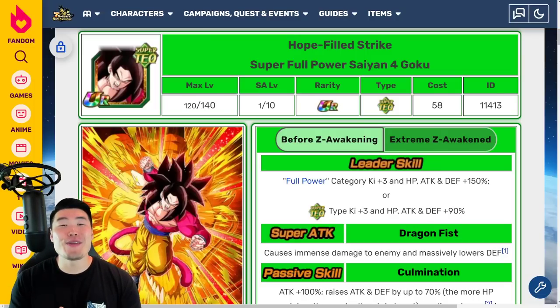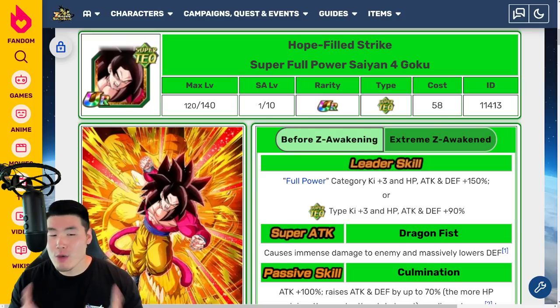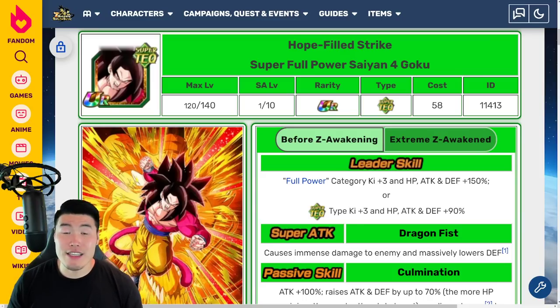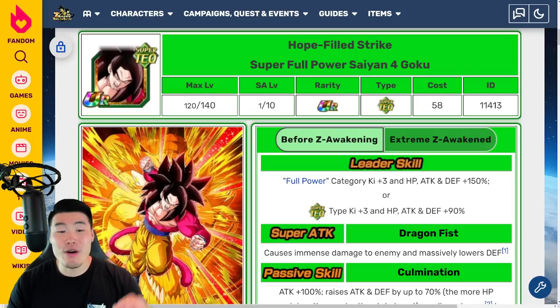Welcome back to another Dokkan Battle video. Global got a data download about an hour ago, and while we don't have all the assets available on Twitter yet because Proton is currently asleep, we did get the info for the most important thing: the Global first event that we've all been waiting for, which Bandai has been teasing for several weeks, is in fact going to be the Xtreme-Z Battle and Xtreme-Z Awakening for the Full Power Super Saiyan 4 Goku.